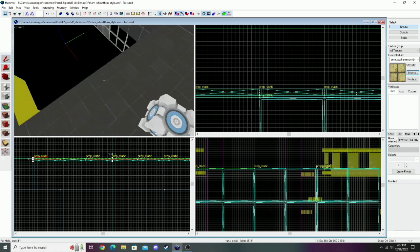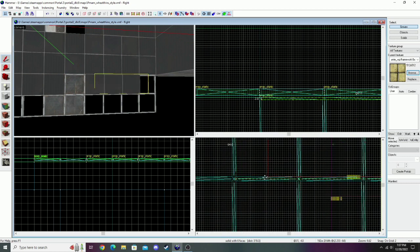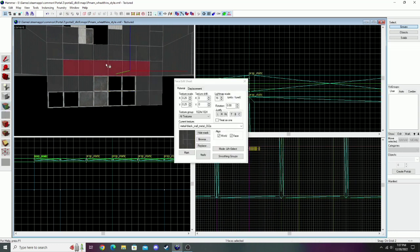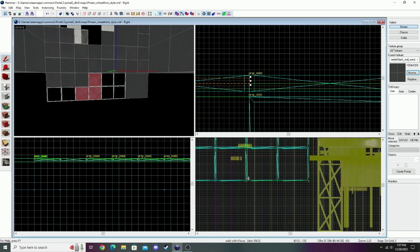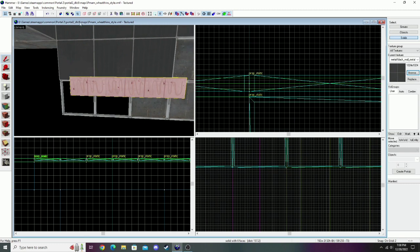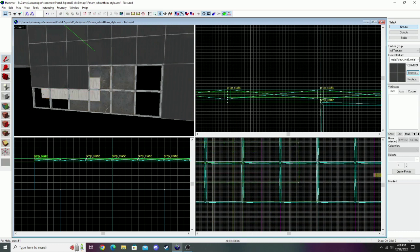I did change the size a bit so there wouldn't be any Z fighting - you always want to avoid Z fighting in maps. Sometimes you won't notice it and it slips by, but if you do see some pretty severe Z fighting on a model, you should try to fix it - maybe move it one unit to the side if it's two models intersecting. In Wheatley style, you're probably only going to get Z fighting from square beams clipping into walls, which is easily fixed by making the wall a little bit smaller. And there we go - just some nice bottomless pit detailing. I'm going to add the glue tiles down here as well.